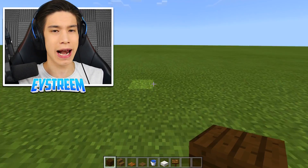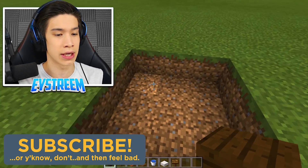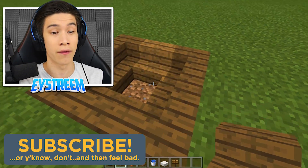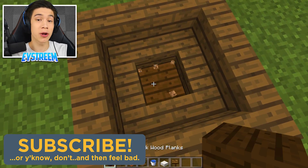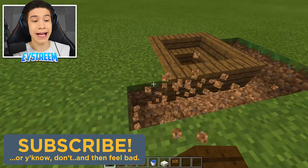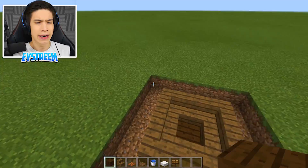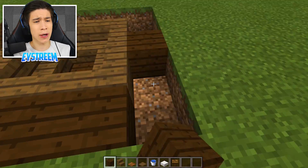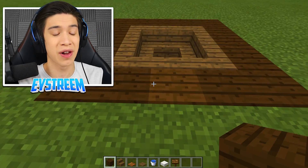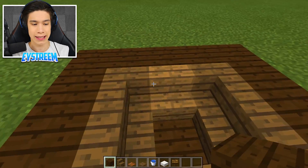We've got everything we need to build. First thing you want to do is build a 3x3 hole just like this. Then grab your spruce wood stairs and line the outside of this hole. Fill this bottom section in with a dark oak plank. Once you've done that, around the outside build a 1 block wide kind of rim. This is going to emulate the floor in your house. Depending on whatever floor you're using, it doesn't really matter - you can use any block as your flooring - but it's super important that you have stairs in the center.